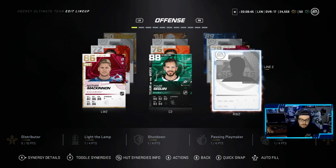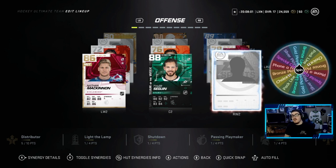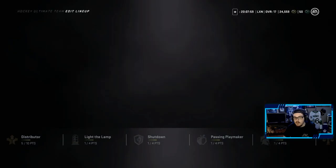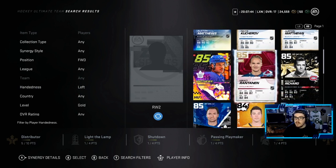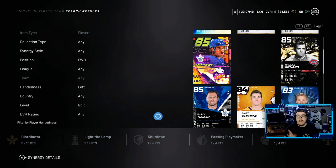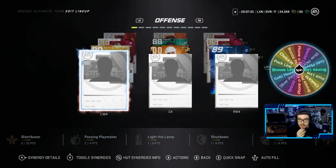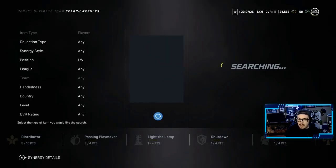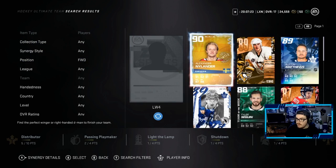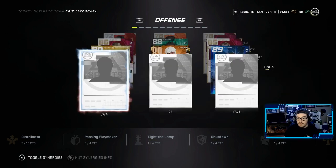Going back to the wheel for our second line winger — we get a gold player. We were close to a bronze line for the fourth line but we get to pick a gold. I kind of want to try Mikko Rantanen so we're throwing him onto the squad. Spinning again for the fourth line — we get another choice. We're going with William Nylander because why not, I love using this card, even if he's on the fourth line.